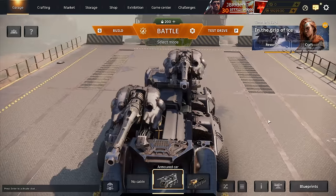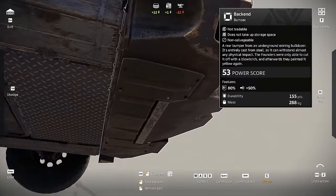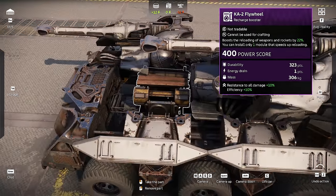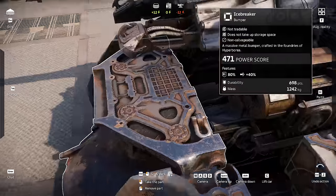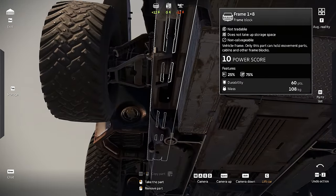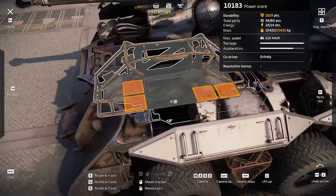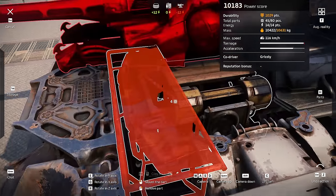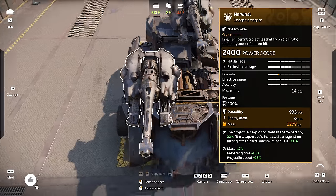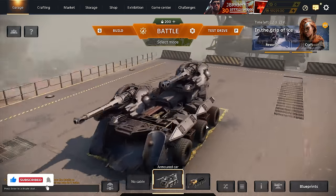Wait, I forgot the reload module! I don't have room anymore — I'm going to put the reload module over here. We got it installed but now we have a big gap in the front and we're overweight again. We're gonna have to fill the gap with something, so I'll switch out these frames for light frames. I'm going back to the mounting bracket so the gun is still mounted on something solid. Now we're a little bit over 10k power score, but I think it's gonna be fine.